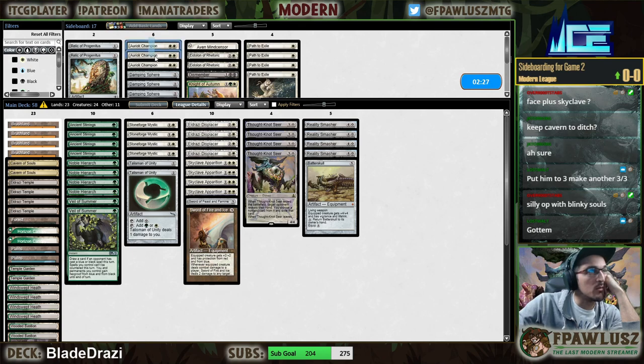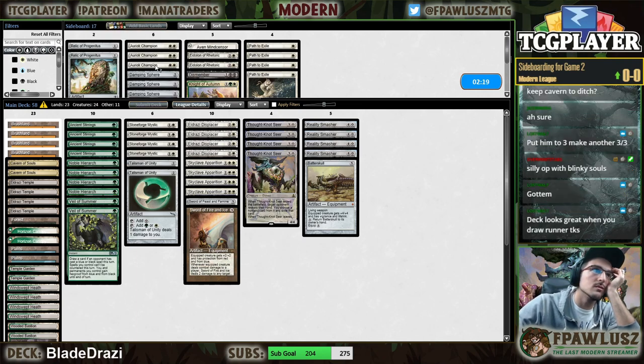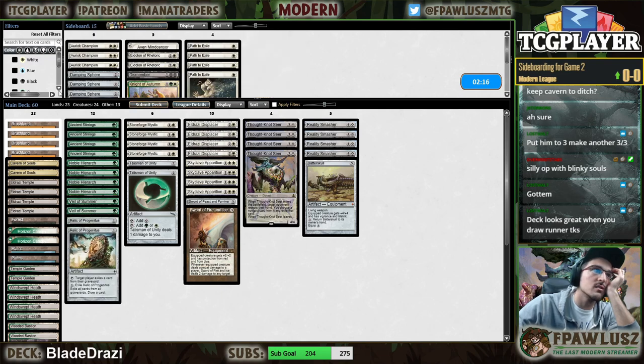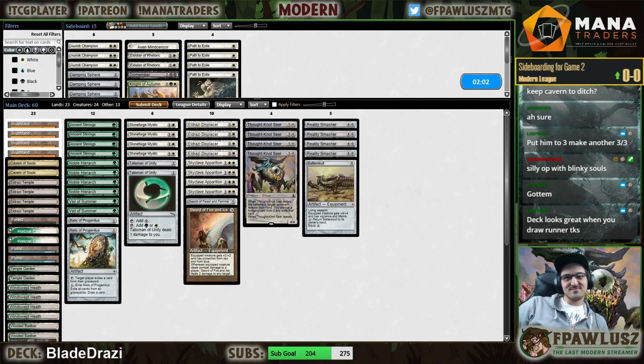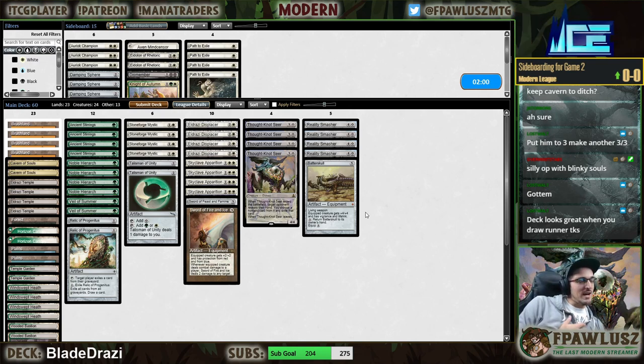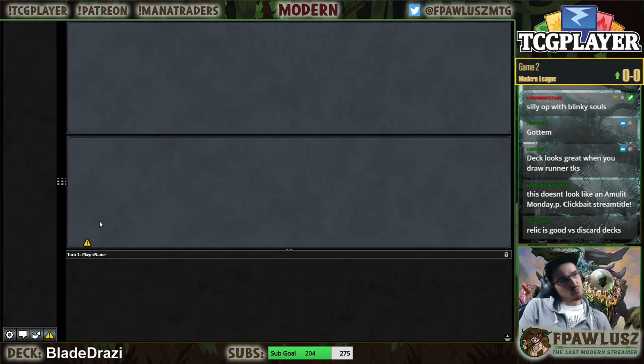Orim's Chant doesn't do anything even though it has pro black — it just doesn't matter. Relic of Progenitus looks great when you draw it. Yeah, turn two Thought-Knot into turn three Apparition is good enough. Who would have thought?